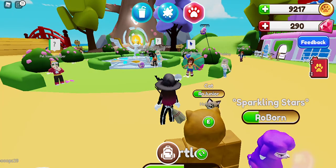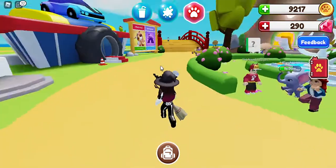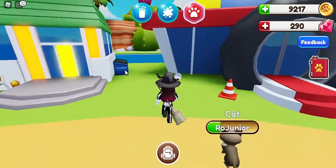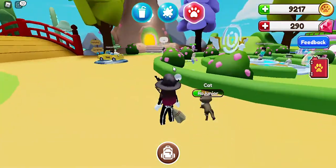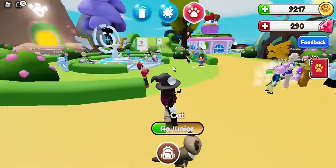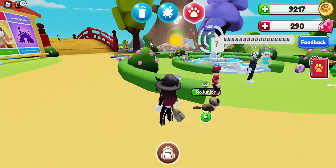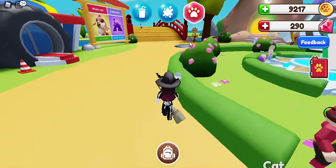Okay, so it's finally working. I'm here in Ro Pets and I'm going to take care of my pet needs pretty quickly. I'm going to try to make it a small tutorial video. As soon as you start, they'll tell you to go see the mayor at the pet shop, which is down this big tree, and the mayor will give you a free egg.